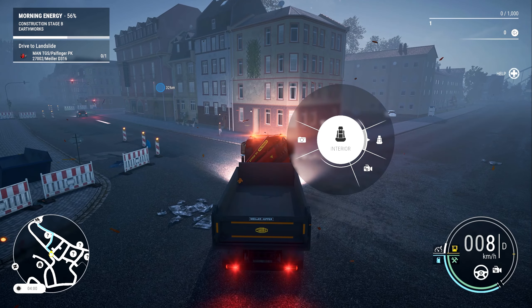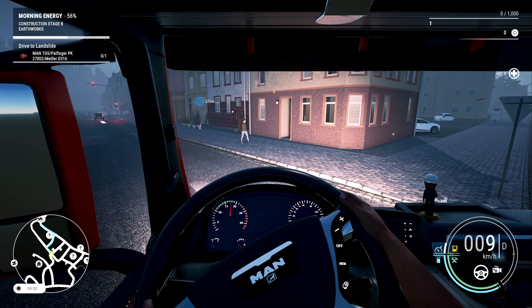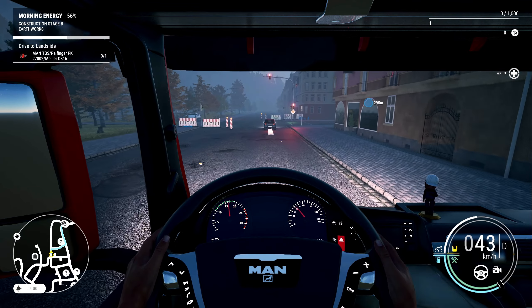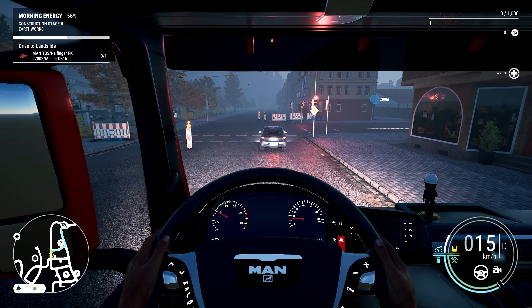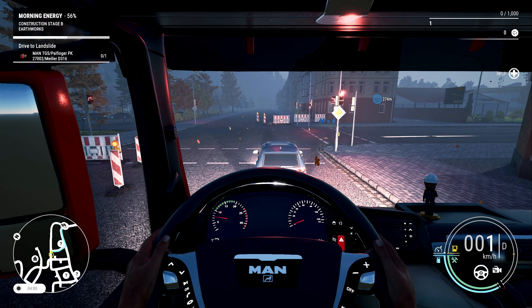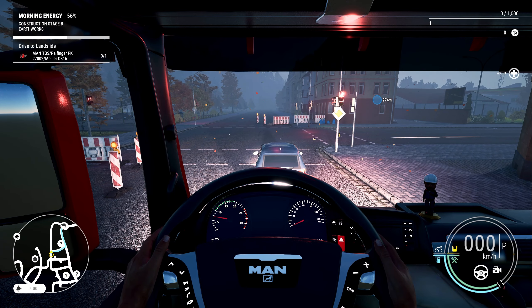Let me hit X and go to interior view — that might be a bit safer. I haven't yet worked out the controls for things like indicators but I will do that at some point. I do know where the horn is though. No one stops for red lights here.